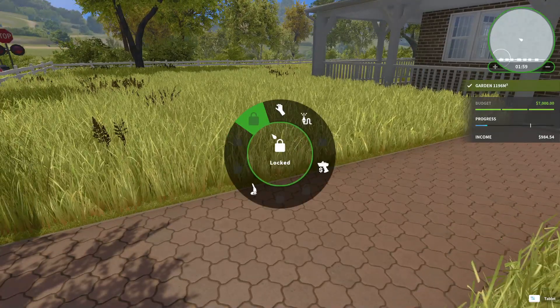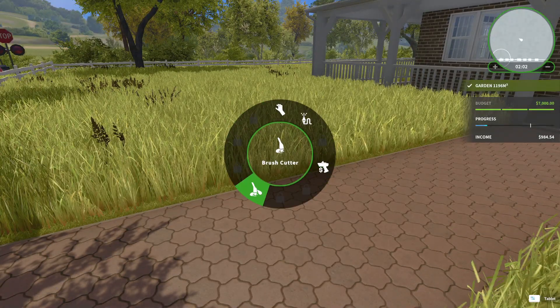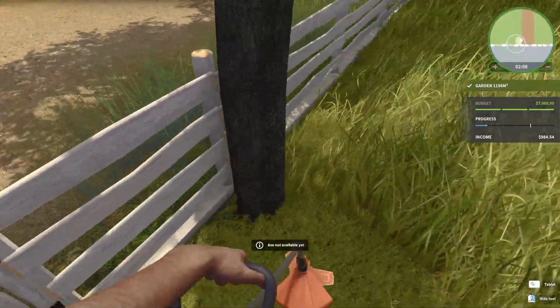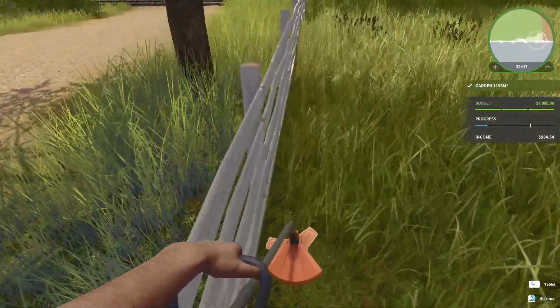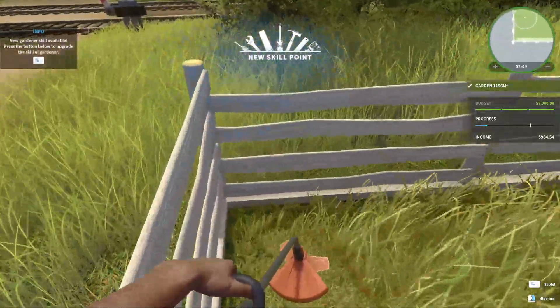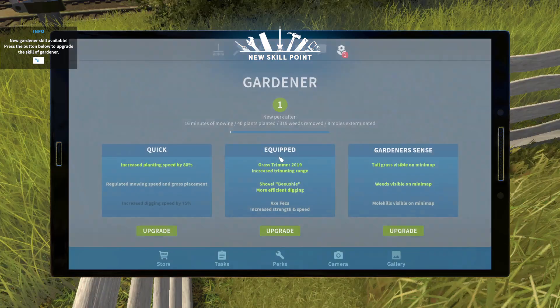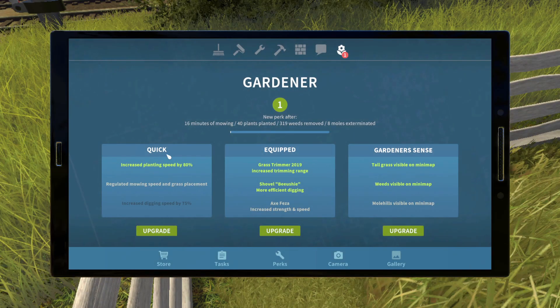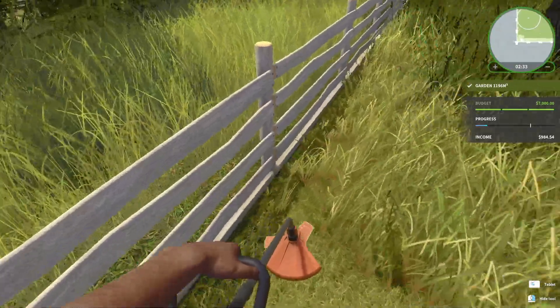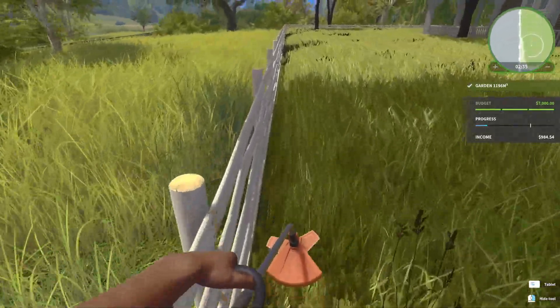I feel like we need to mow — it's pretty bad out here. We got a new skill point and we're going to go with 'Quick' to have a regulated mowing speed in grass placement — we're gonna upgrade that. I wish we had a bigger lawn mower though, for sure.